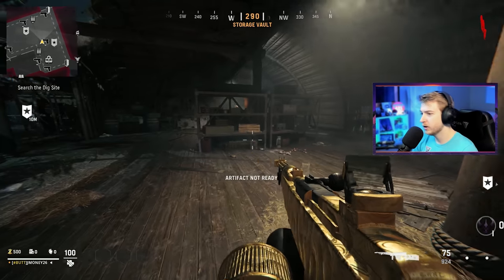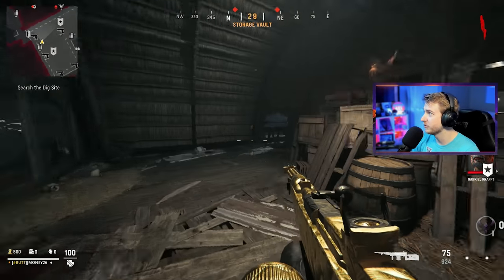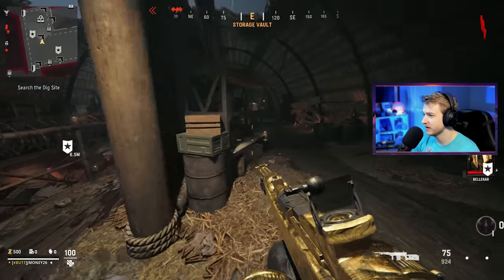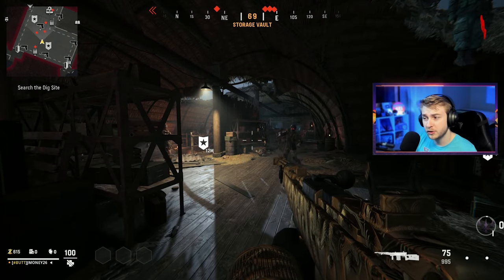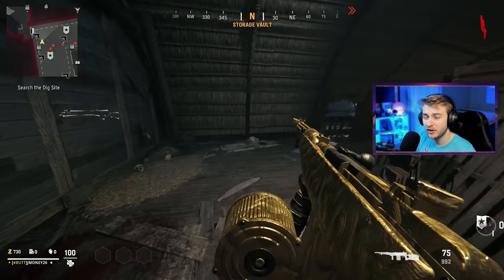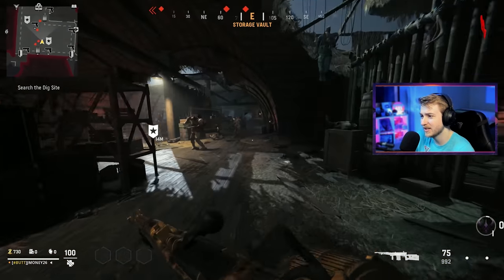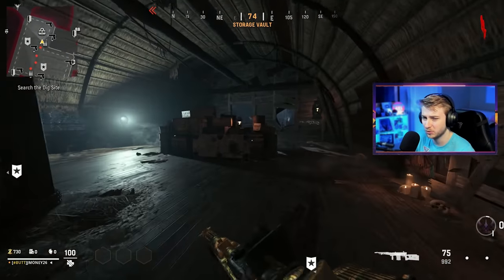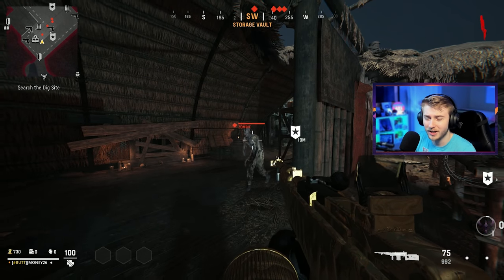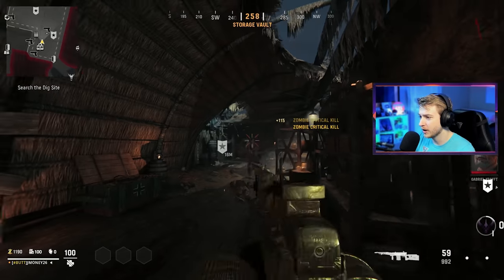It spawns us right in the middle of Shinonuma. Shinonuma has been in Vanguard for a bit as a void objective, but now it's a full-fledged round-based map, so I'm excited to see how this works. There are a few things I'm looking out for today. First, is it like the original Shinonuma? It's been a while since I've played it, but I can see if the feel is right — like if this feels like a round-based map.